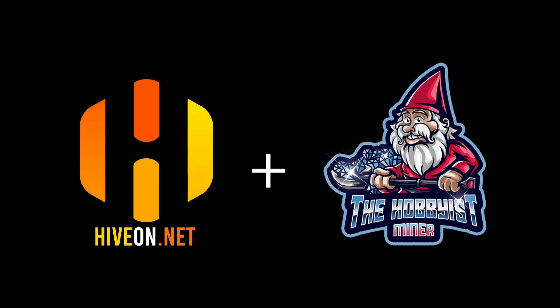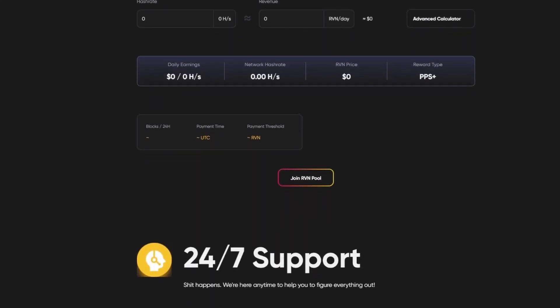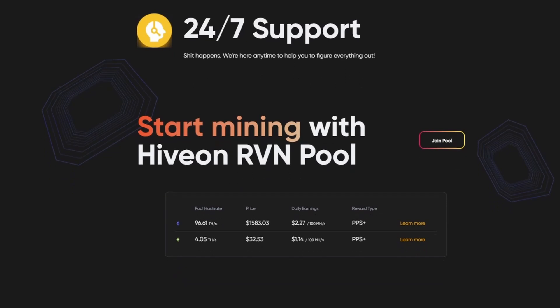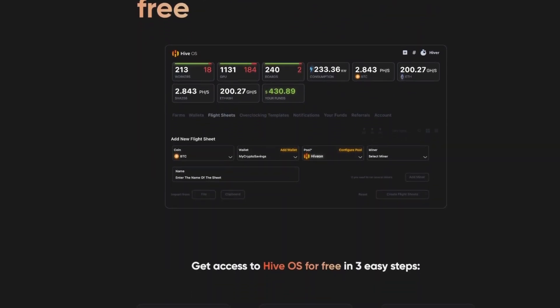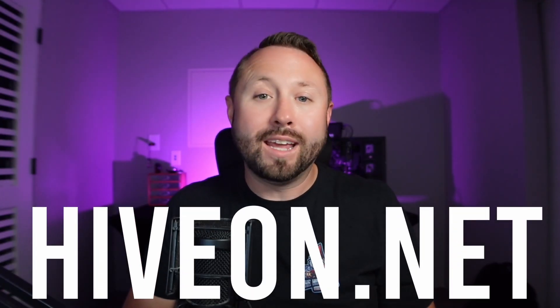Today's video is sponsored by the team behind HiveOS. HiveOS has partnered with the Hobbyist Miner channel to announce their next big move in the GPU mining space worldwide. HiveOS is excited to announce their Ravencoin mining pool goes live very soon. With the launch comes 0% pool fees till the end of 2022, 0% transaction fees, a 10 Ravencoin minimum payout threshold, and a PPS plus mining pool reward system. Head on over to HiveOS.net for more details, and thanks again to HiveOS for supporting the Hobbyist Miner community.